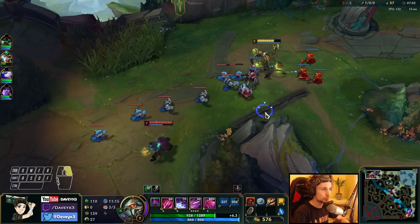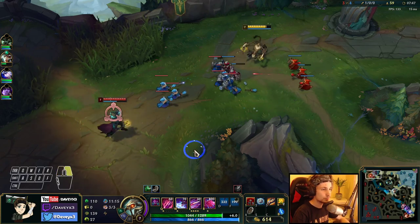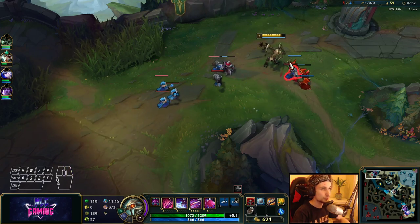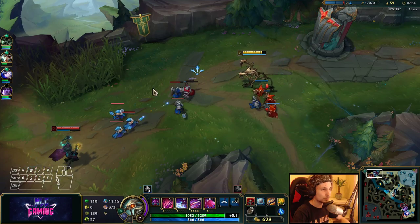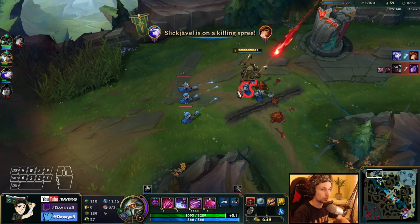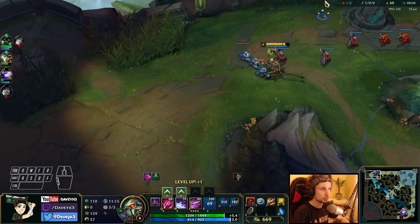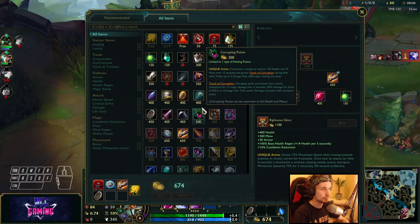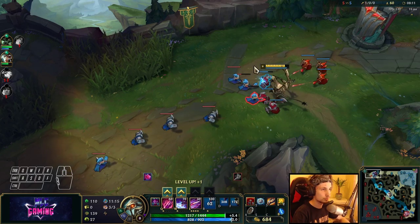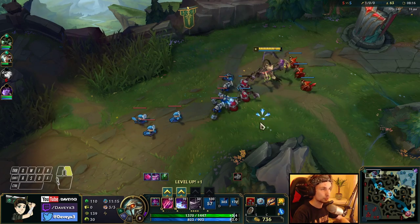Now it's a matter of finding an opportunity to all-in this guy. I also got a control ward I can use. For now the best job is to just stay here. I could use my ultimate on the creeps anytime, but I'll just be scaling right now, wait for my next item, and then use my ultimate on Victor for a free kill. I'm not going to use my E right here.